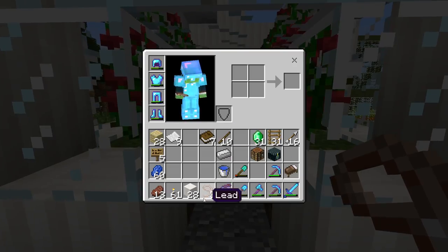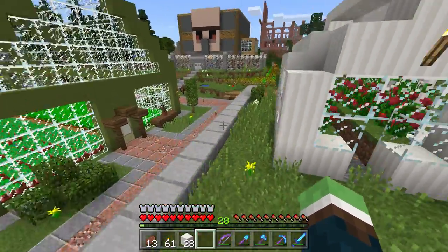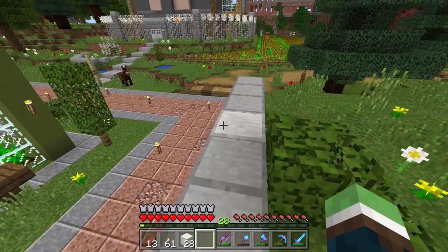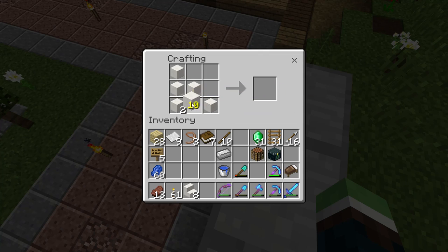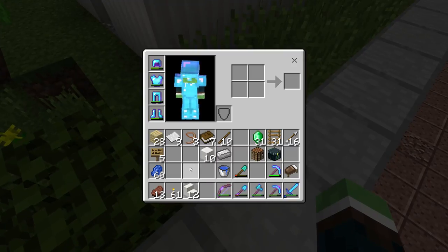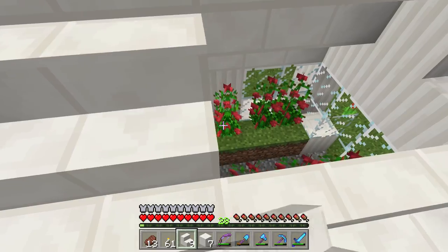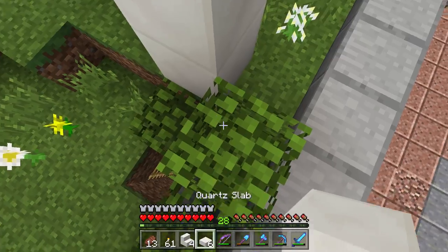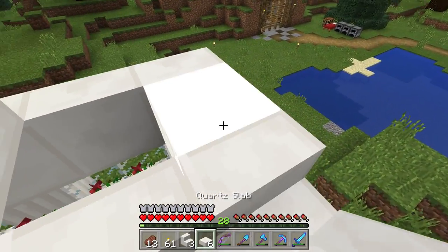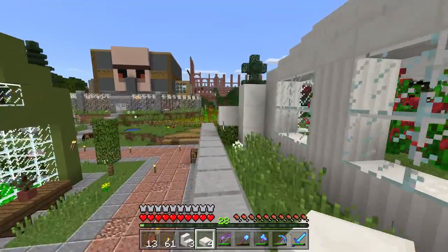This is kind of old — it's supposed to look like a little tomato or berry farm or something, in a tiny little greenhouse that I never finished. I just need stairs — is that all I needed? What am I doing? There we go. Let's go ahead and get up here and finish this. I've been meaning to finish this forever — it's just a little aesthetic thing. We need that, that, that there — and that's all. Oh wait, we need slabs. Now it shall be finished. Now it looks nice — now people can stop bugging me about it.